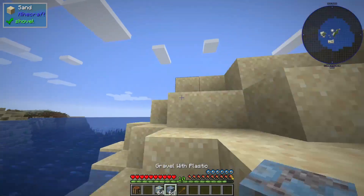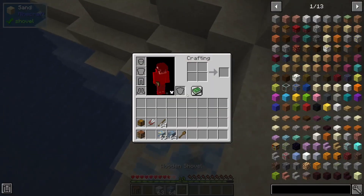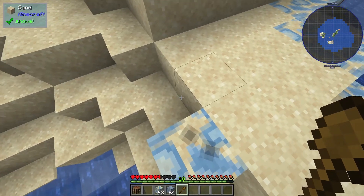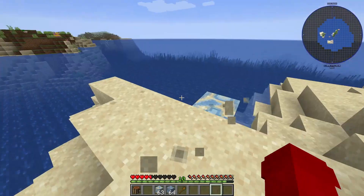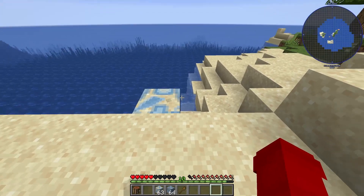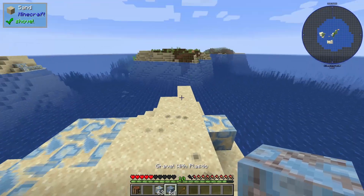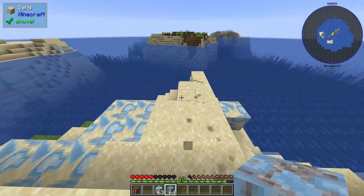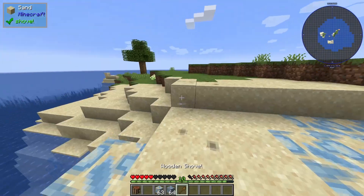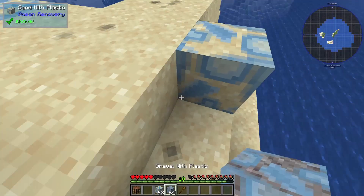You need to clear up the plastic blocks because they deal damage to any entity standing on top of them. These will slowly kill off any animals or anything that goes near them, which is of course bad and will ruin your world, so you need to start clearing these out.